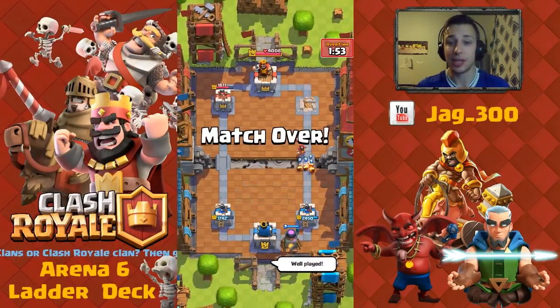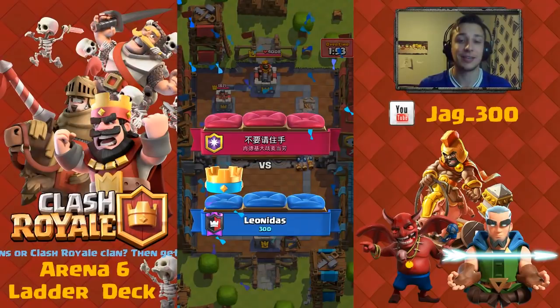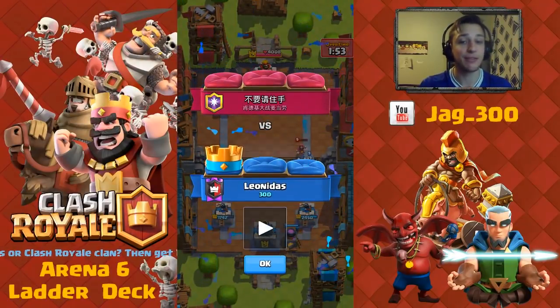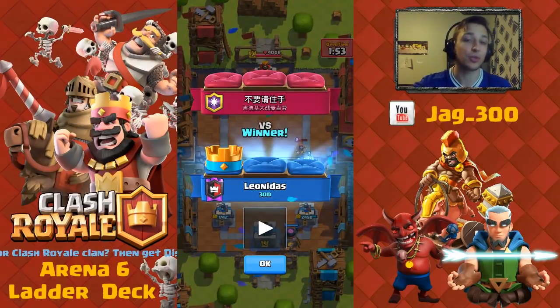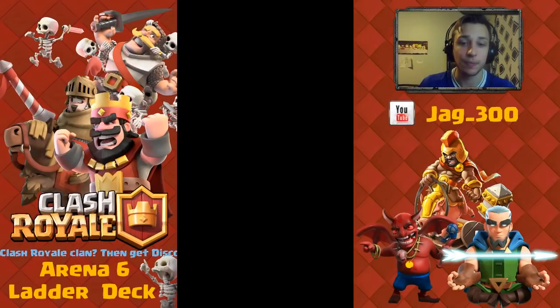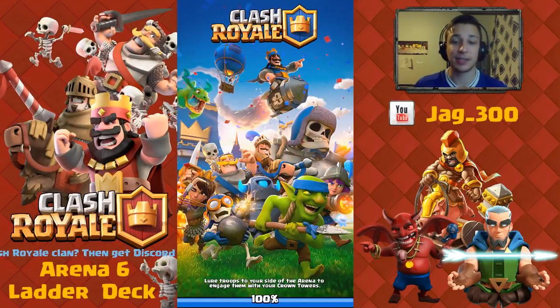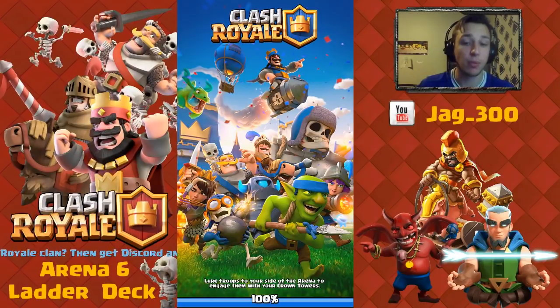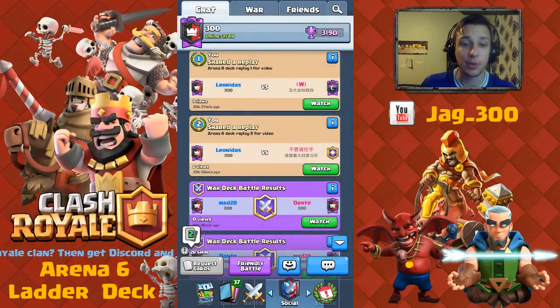It works really well against numerous types — the Giant, anything that building-seeks. The P.E.K.K.A. is great for defense, especially if you drop it in front of the Furnace, because then the Furnace will back it up against any swarm troops as well. Hopefully this deck helped. I've tested it, used it, and it worked very well. You can actually use this probably for quite a few arenas up if you really want to, so it'll be worth upgrading the cards.